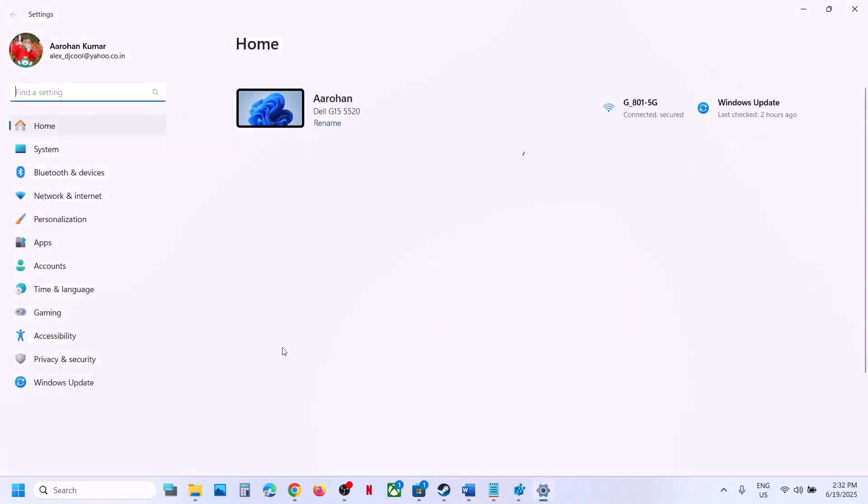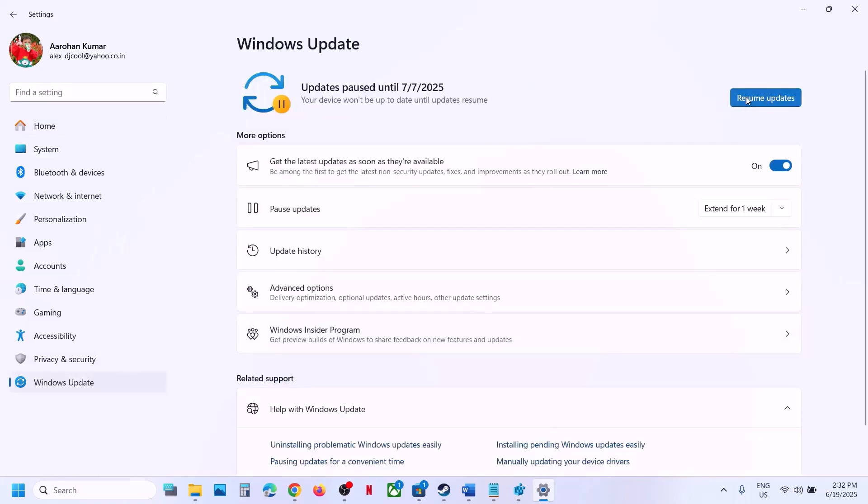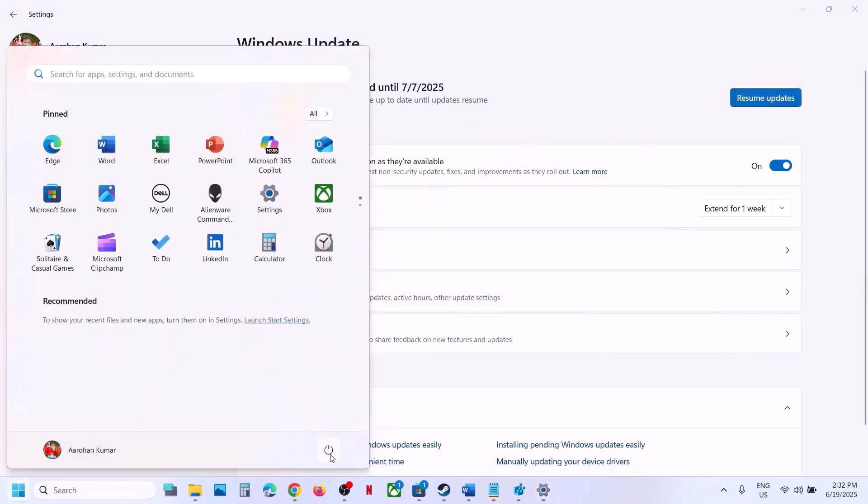Still not working? The next step is to update Windows to the latest version — this is important. Go to Windows Update or Update and Security, then click 'Check for updates'. Once all updates are installed, restart your computer, and after the system restart launch the game.